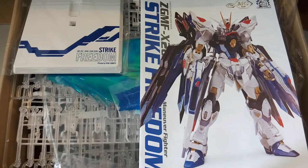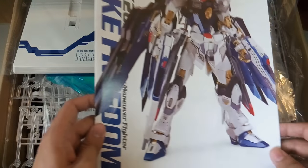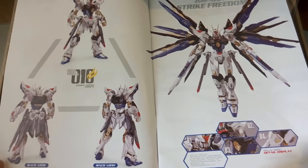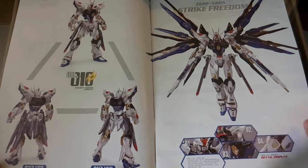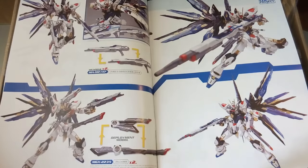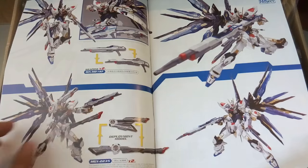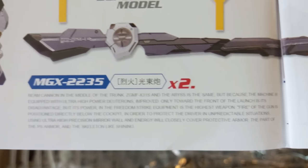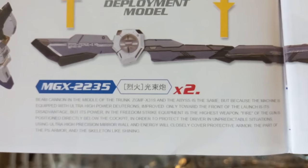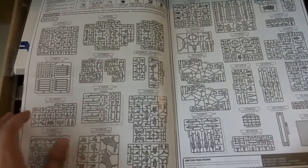Now we'll look at the manual. The very first page has the Strike Freedom in the standard Dragon Momoko manual style. Here you can see the art of the completed build — it looks amazing. I'm still a bit disappointed with the gold color choice, but that's how it is. Here you can see the part counts if you want to pause and read.